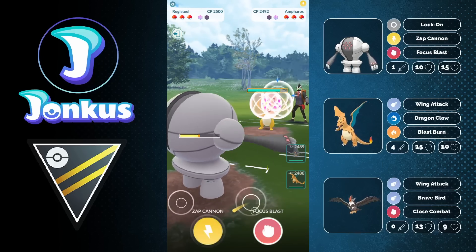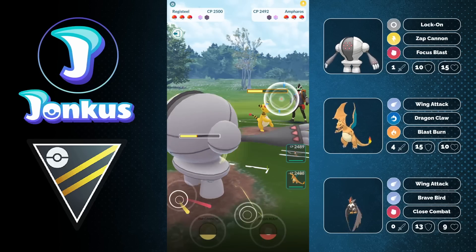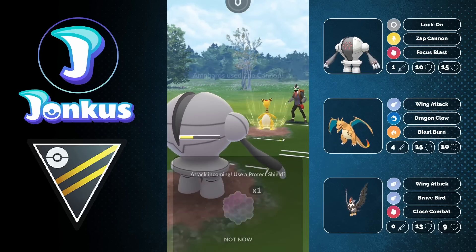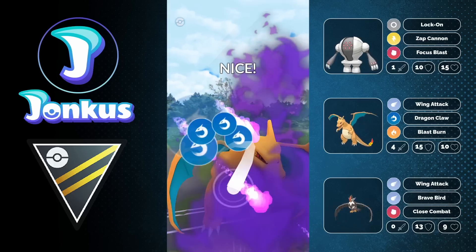They're running Zap Cannon, which gives an immediate debuff, but it's crazy to run Zap Cannon on this Pokemon. Maybe I should not have let this move go through - I thought it might be another Zap Cannon, but I did let it through, which was definitely a mistake, as now I'm forced to go for Dragon Claw with my Charizard.